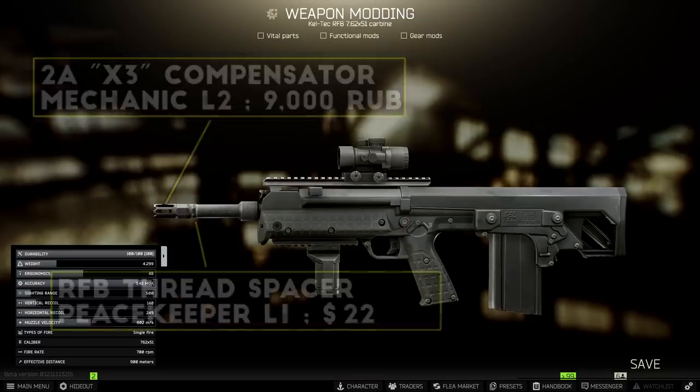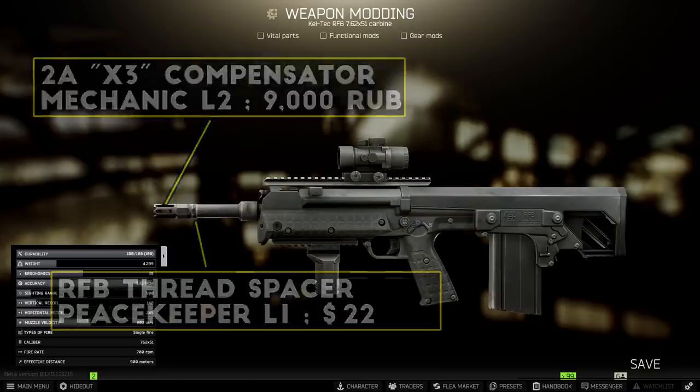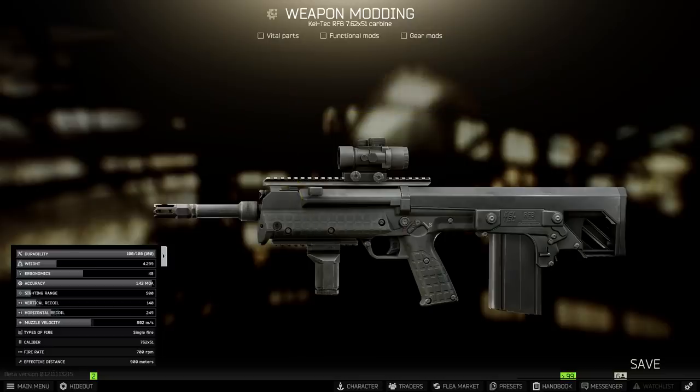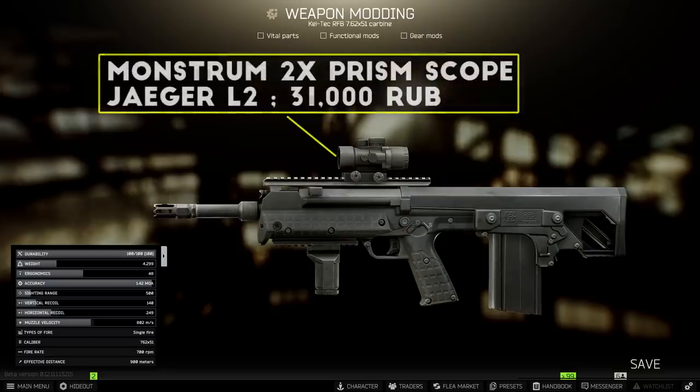For the RFB build you only need four parts to improve the stats as much as possible with level 2 traders. First, get the RFB thread spacer from Peacekeeper level 1, which allows you to add a muzzle device. I use the 2A x3 compensator from Mechanic level 2, but if you don't have that unlocked yet, Peacekeeper also sells the KAC 762 compensator at level 2 for about the same stats and price. Next, add the RK4 grip for a little extra recoil control and ergonomics. Finally, add a sight — I've been really loving the RFB with the Monstrum 2x scope from Jaeger level 2, which has a nice sight picture and is useful at both close range and longer distances.